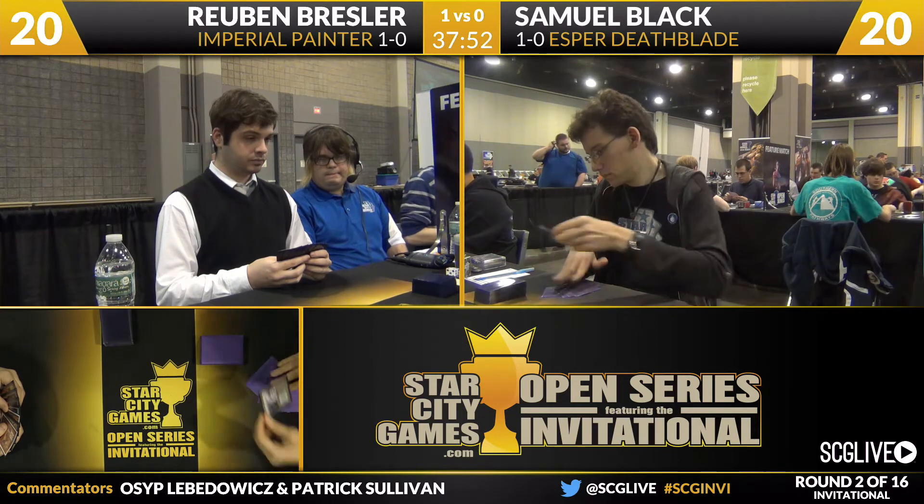That's another advantage for Ruben because his deck — he knows exactly how to sideboard for this matchup. He has a clear path to victory and a clear strategy. Ruben is generally pretty happy about Firebolts against Stoneforge Mystic and Deathrite Shaman decks.